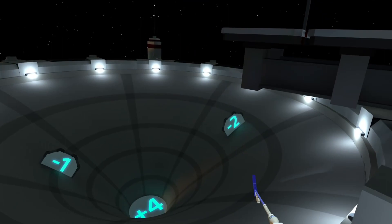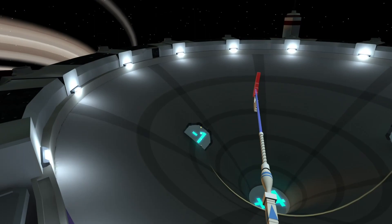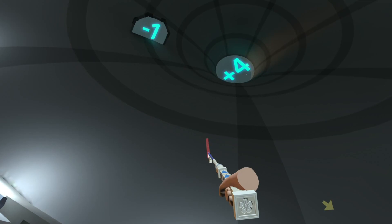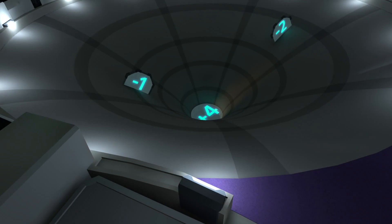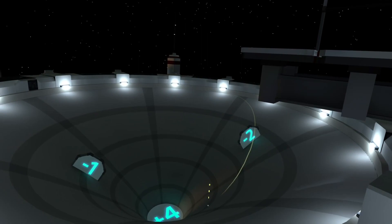Hole eighteen's hole in one isn't too hard — they want us to hit the negative two, the negative one, and then the negative one again. We're going to go to the left right where that corner is, hit the one, hit the two, come back, hit the one again, and then drain it. Right in front of your tee there's a gray line at the bottom of the screen — go right in that corner and bounce right between those two gray lines, about a two and a half or three on the power level. Hit the one twice and the two once and that'll get you the hole in one. As long as you hit the one and the two you're still going to get a birdie.